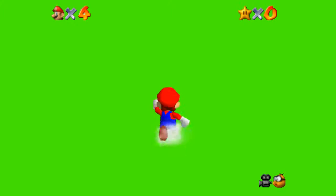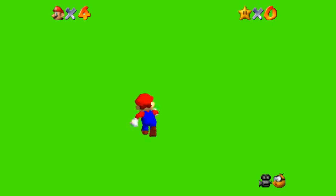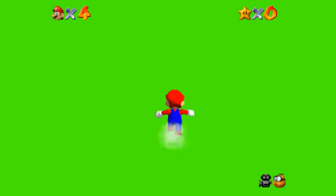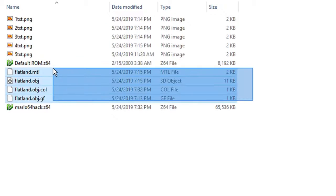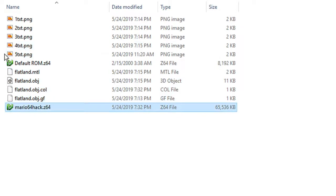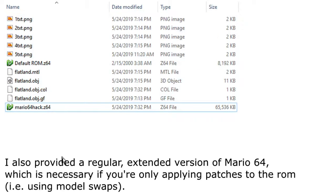One thing you might notice, however, is that other than the custom rubble, the only real modifications are the textures. The HUD isn't missing, there's no color code applied, so in my opinion, not only should you not have a problem patching this over a ROM hack, you should really have full control over the ROM hack. If you know a lot about ROM hacking, I've also provided the model file for the level and the version of the ROM that doesn't have any textures aside from the regular Mario 64 ones.